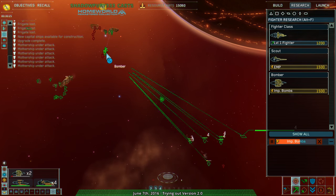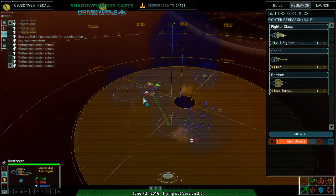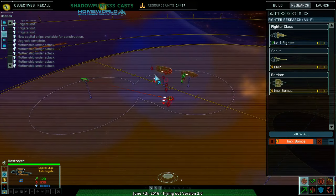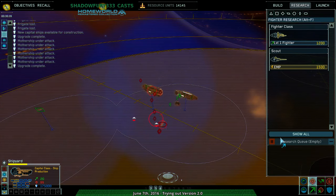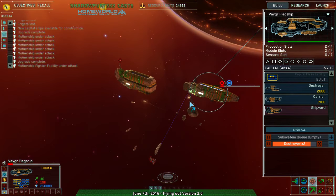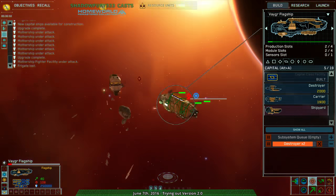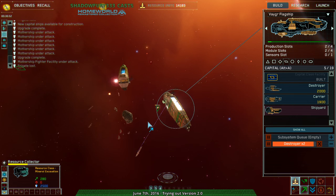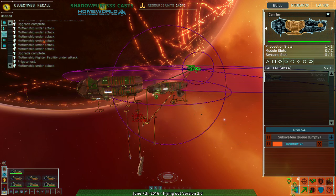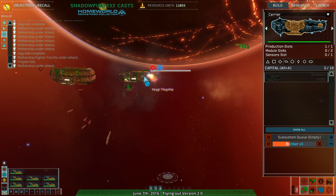I can definitely try, but they caught me with my pants down — I was out of position. There's gotta be something I'm missing in terms of how best to scout. Yeah, the flagship is dead. Oh well, make a nice explosion at least. I've got some new missile frigates too — wow, I've got a lot of these. But I'm dead. That's game.